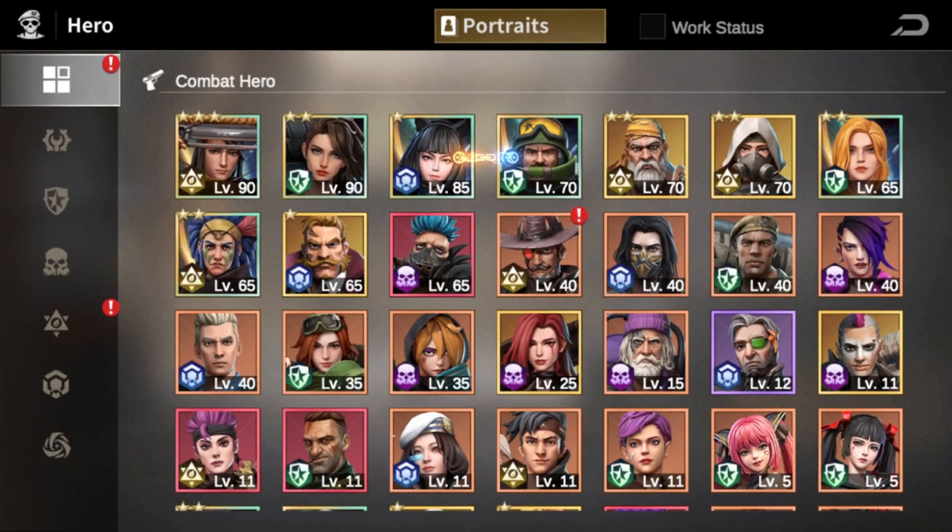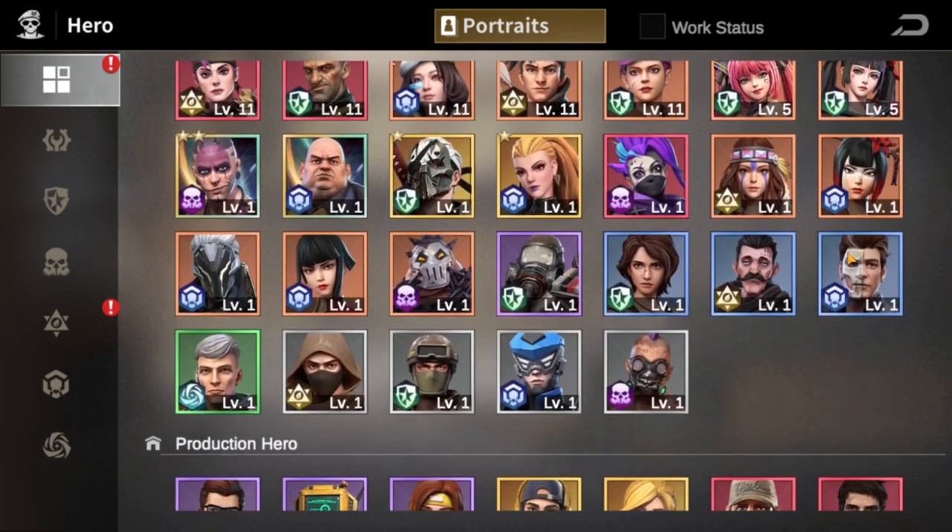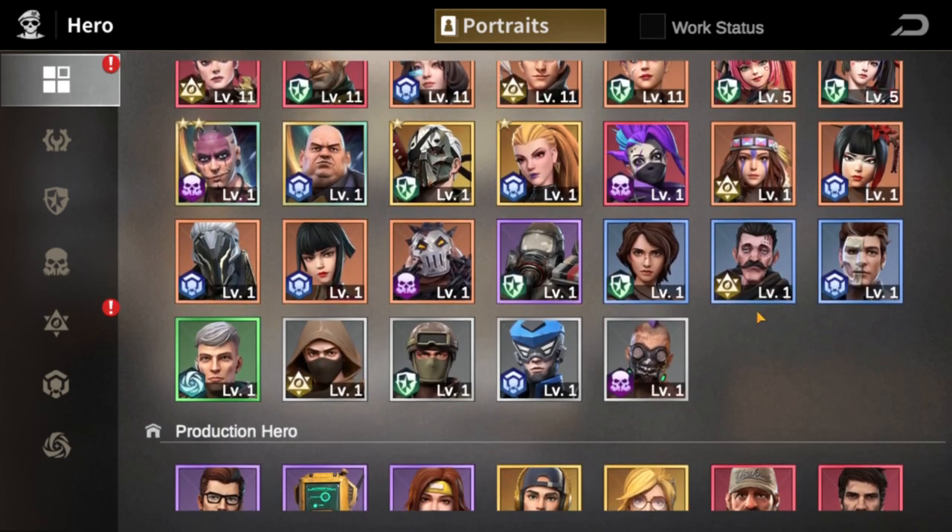Some other great heroes you can use for this strategy if you have them at a higher rank or stronger than the heroes I use: you can look at Marlin, Blanche, Laurel, Benson, or if you're in season one, Galand.